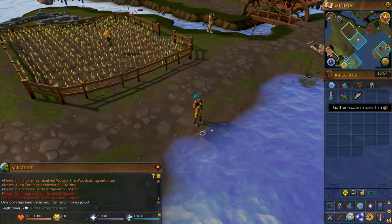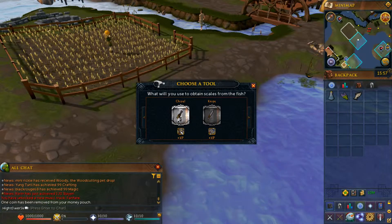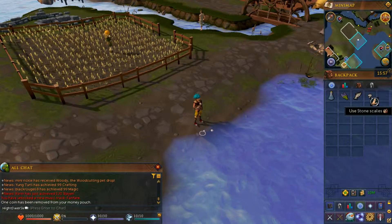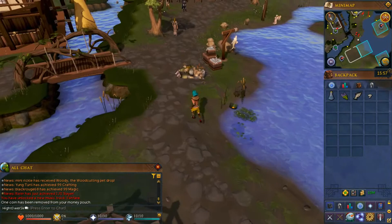You then want to go ahead and gather scales — just left-click on the fish to do this, and then use the chisel on the fish. You should then get some stone scales. From here, head back to your northeast and back to Sanfew.